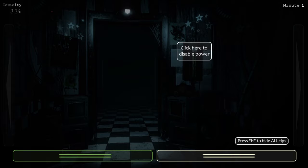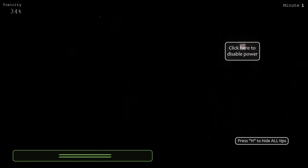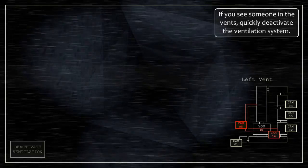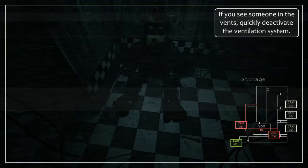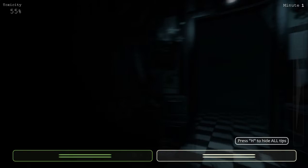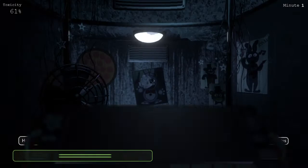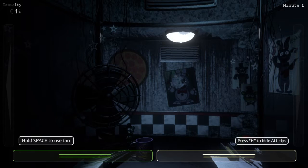Wait — if you see someone in vents, quickly deactivate the ventilation system. Oh wait, click here to disable power. Wait, maybe I shouldn't have done that. Oh my god, okay — you can enable power, my bad. I got kind of scared. Why are cameras five and six in red? Oh my god — wait, how am I supposed to... this is really cool but kind of confusing. Lots of stuff going on.